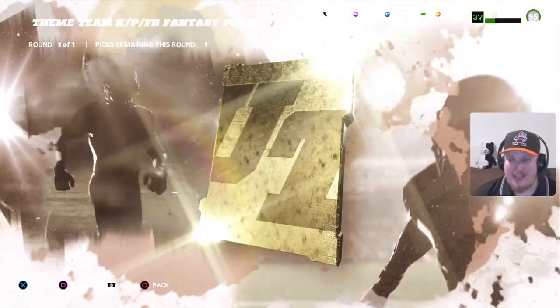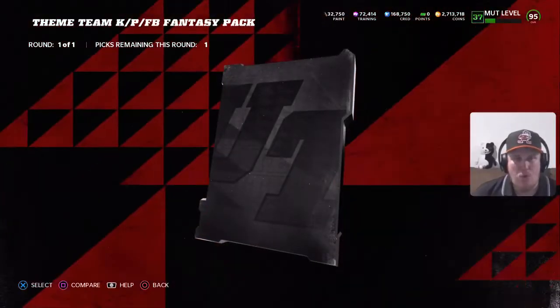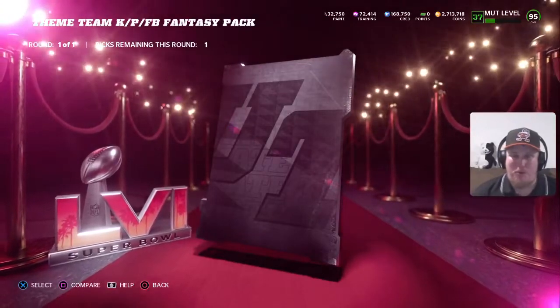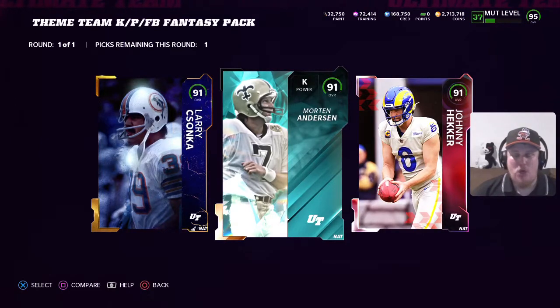Opening the pack, coming in first is a legend — the fullback Larry Zonka, who'll be getting Browns chem. We're also looking at an elite card from the Team Diamonds promo, Morton Anderson the kicker, coming in at 91 overall. And we're getting the Super Bowl Presents Johnny Hecker as our new punter. All three of these guys will get my team chem — a 12 or 13 point upgrade for both the kicker and punter, and a better blocking fullback in Larry Zonka.